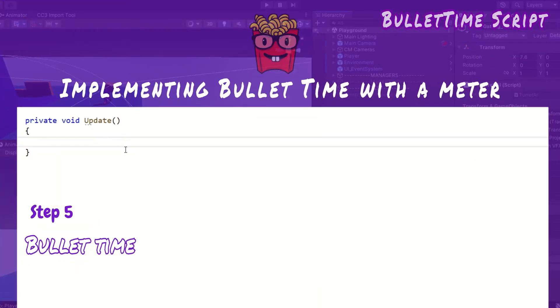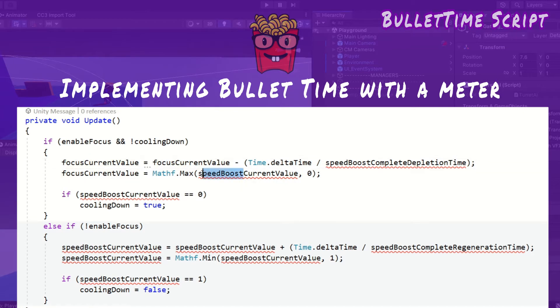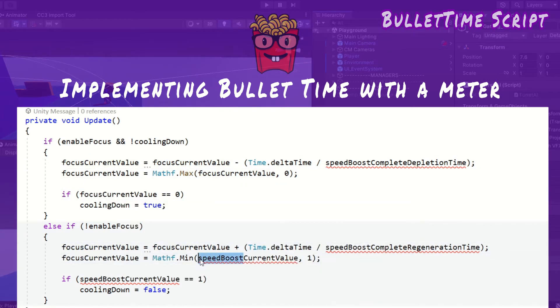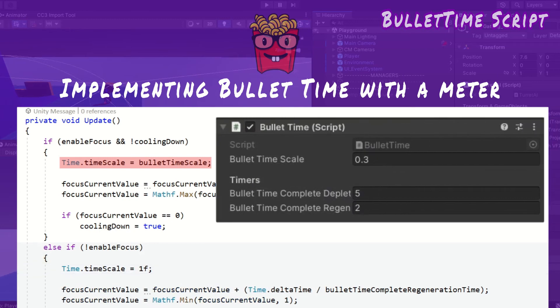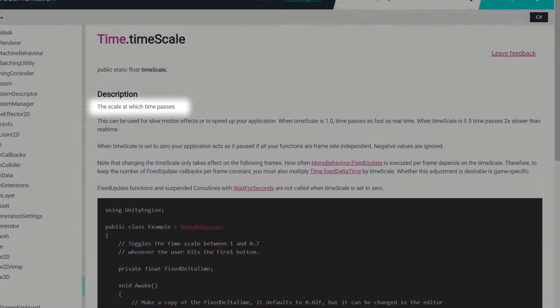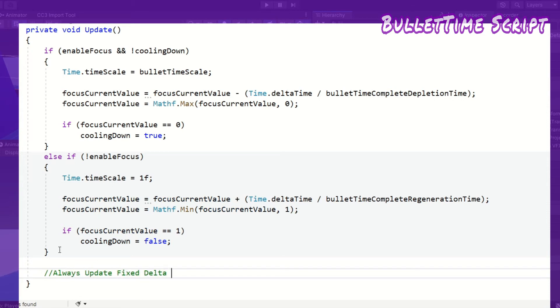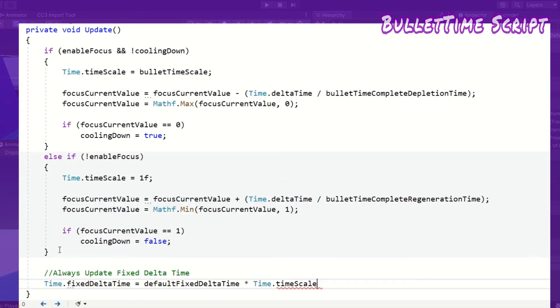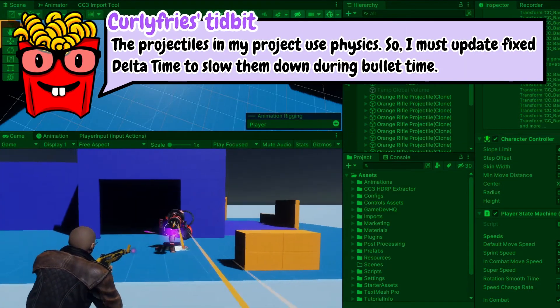Inside bullet time, I add an update method then paste the contents of the dash method inside and update the variable names. It's in update because the aim controller only calls its update method when enabled, but even when not aiming the bullet time meter still needs to regenerate. With variables renamed, I add the logic to slow down time. When the bullet time button is held and it's not cooling down, time.timeScale is set to a bullet time scale variable set in the inspector. In the else, I revert the time scale to the default value of 1. Outside the if statement, I update time.fixedDeltaTime to be the default fixed delta time multiplied by time.timeScale. Unity recommends updating this when modifying the time scale because fixedDeltaTime is used by physics and FixedUpdate — if you want physics to move in slow motion too, you must modify this value.